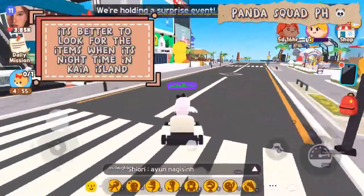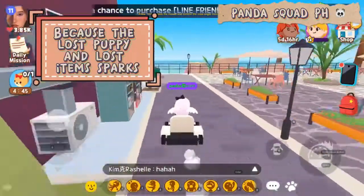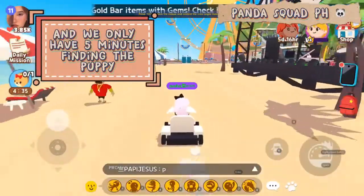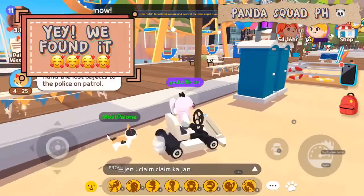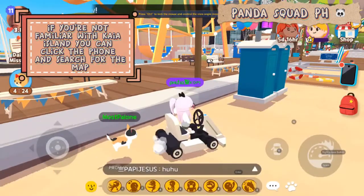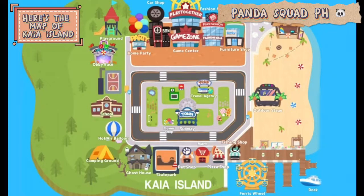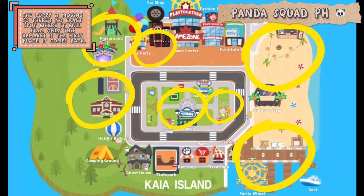It's better to look for the items when it's night time in Kaya Island, because the lost puppy and lost item sparks. We only have 5 minutes to find the puppy. Lost puppy or lost items can be found in the corners of Kaya Island. We found it! If you're not familiar with Kaya Island, you can click the phone and search for the map. Here's the map of Kaya Island. The puppy is moving so there's no exact spot where it will stay — only this marked area is the first place it comes back.